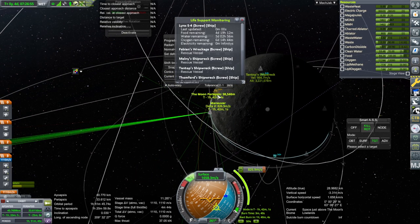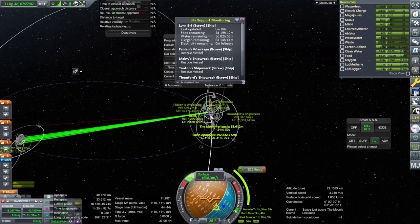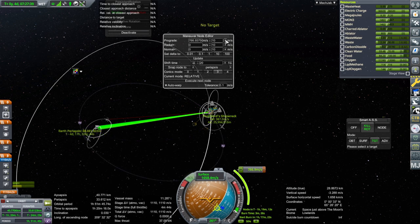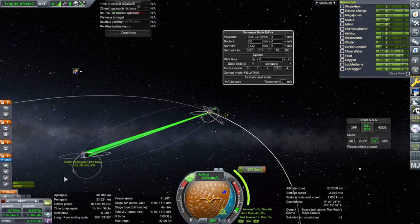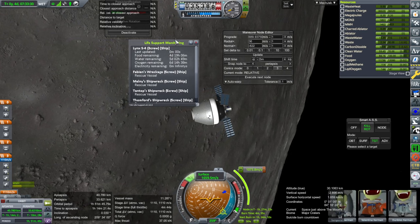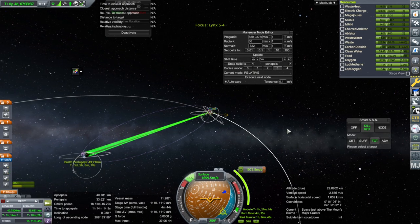We want to make sure our apoapsis is behind the moon if we want to get there quickly, and even then that's saying five days. We might be making use of the extra fuel after all. We're using nearly all of our available fuel to get to five days five hours. Our water runs out in five days two hours and 50 minutes, so I'm hoping they can deal with it for a few hours. The oxygen is fine but this is a little unsavory.